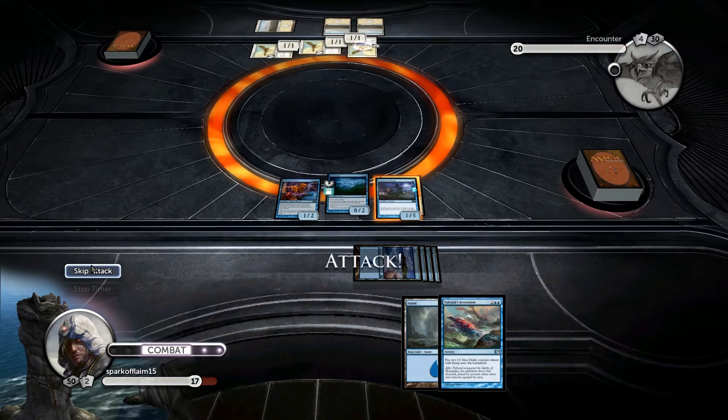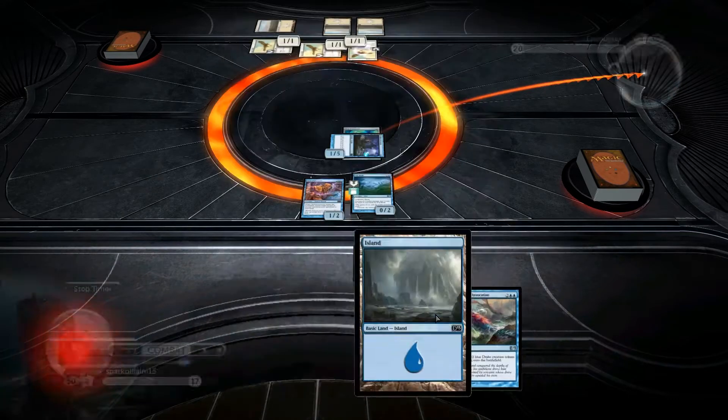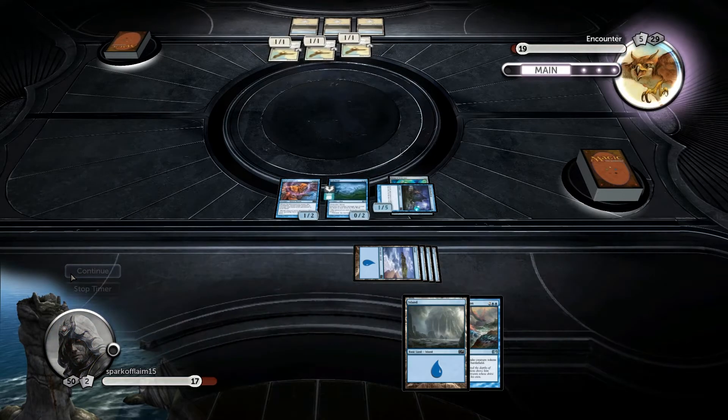I need to pay more attention, obviously. I also need to block, because I did have a flyer to block with. I messed that up. We wanted to play Tower and Zivvocation and then get him back — obviously that's the better play, but I'm just kind of talking and not paying attention to what's going on.